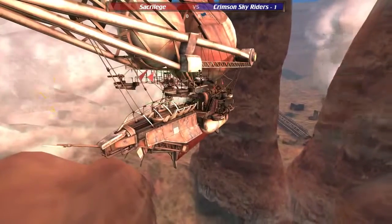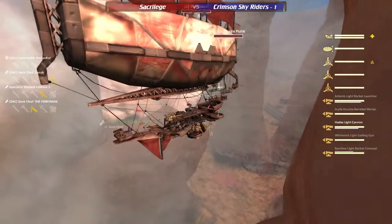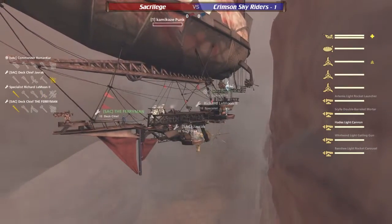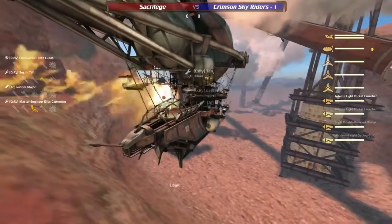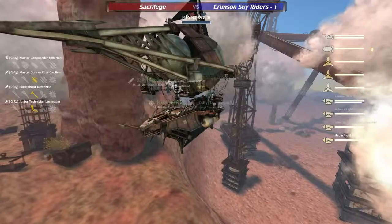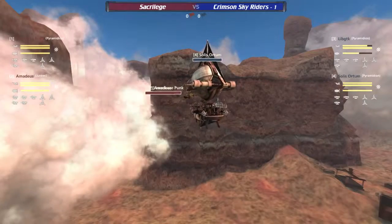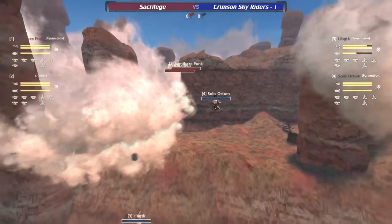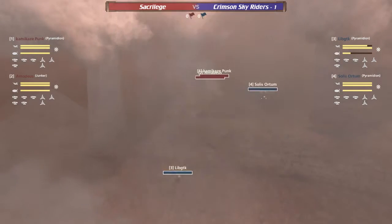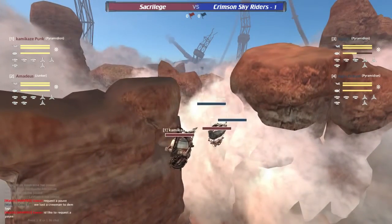Quick loadout: Kamikaze Punk, captained by Tropo — gat mortar front, Artemis flare sides. Amadeus — Artemis front left side, Hades carousel right side, gat mortar. Lib GTK — gat mortar front, Artemis side. And on the Solace Autumn — Hades Artemis front and Artemis flag on the side. Already getting the Sacrilege team moving on forth, firing down at the Lib GTK, focusing with long-range fire through the canyon — some mighty fine shooting there.